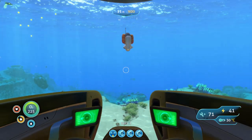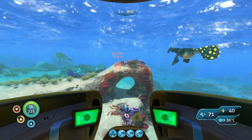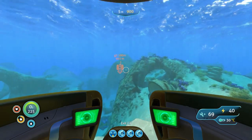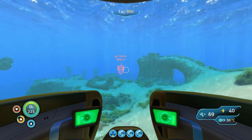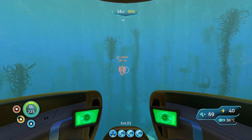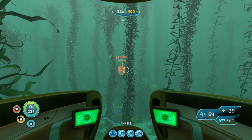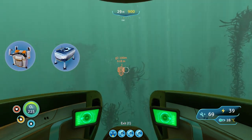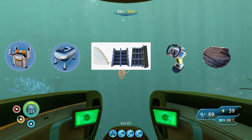The next wreck we're going to be looking at is actually in the Northwest Mushroom Forest, and it's about a thousand meters away. We're going to be going one click to the right of Northwest. This one is fairly safe and pretty high up — it doesn't go below 100 meters. In the Northwest Mushroom Forest you can find fragments like the modification station, the moon pool, the hull fragments for the Cyclops, the bridge fragments for the Cyclops, shale, and all kinds of really great things.